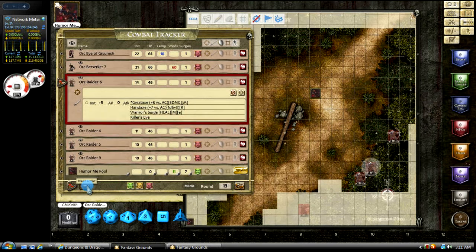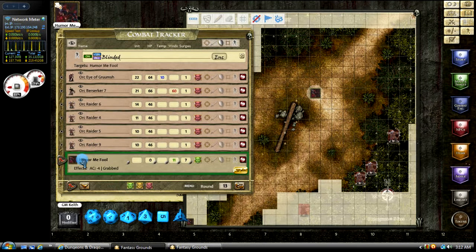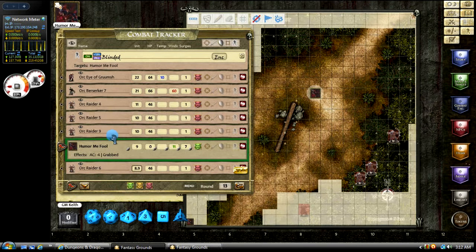You can click next actor as you're going through. You can drag and drop the flag icon — let's say you want to skip right over nine and go down to Humor Me Fool — you can drag and drop it right on his dot next to his token there and it will automatically make it his turn. Let's say you're in combat and a player wants to delay his action until after Humor Me Fool — his initiative is nine — so you just click there and change that to 8.9, which puts it right behind Humor Me Fool.